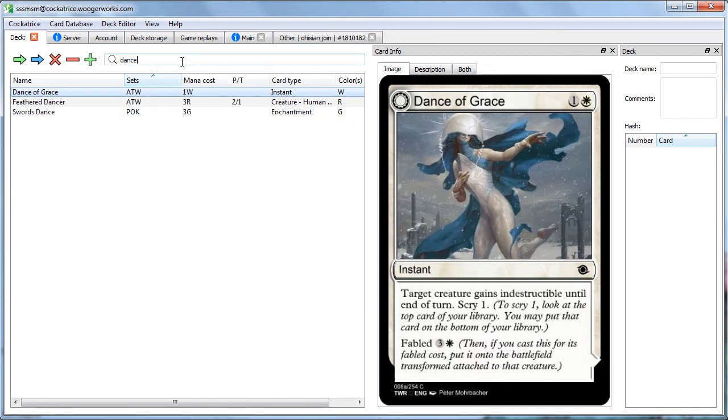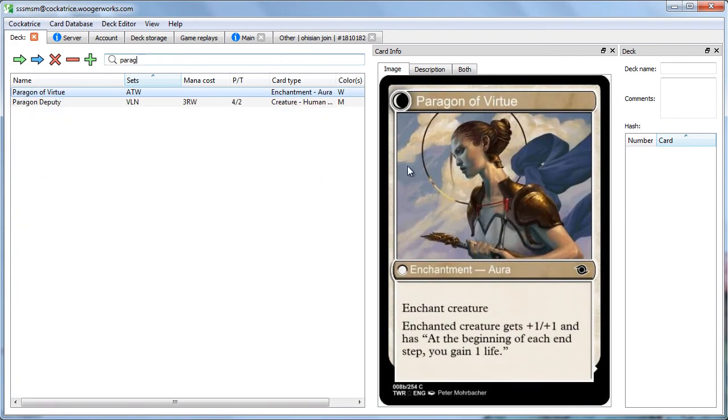The first mechanic I want to show off is called Fabled. If you pay the Fabled cost, first you do whatever it says — like on Dance of Grace, target creature gains indestructible once a turn, and you scry one. But if you cast it for Fabled, then you would transform this card and put it onto the battlefield attached to a creature. Dance of Grace transforms into Paragon of Virtue, an enchantment aura which says at the beginning of each end step you gain life, and it gives the creature plus one, plus one.